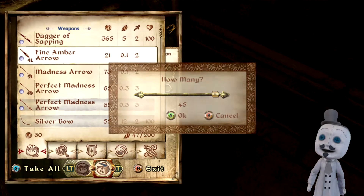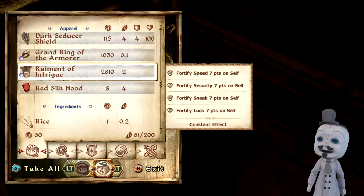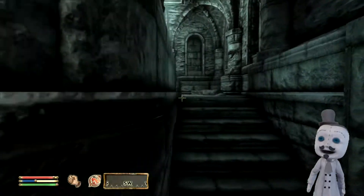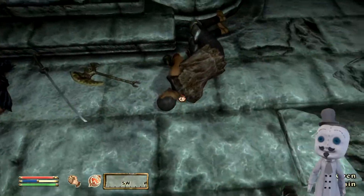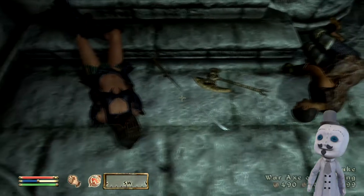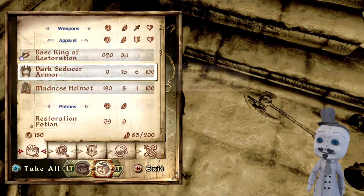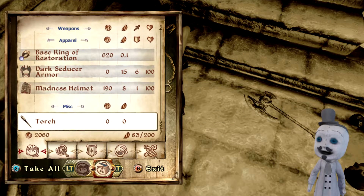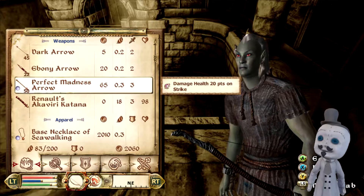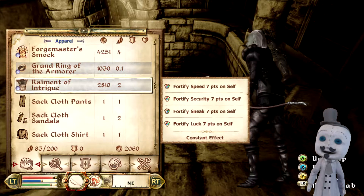Dark arrows, amber arrows, madness arrows — some decent stuff here actually. A lot of these enemies can be carrying a bank, which is actually kind of cool to know. We'll wear this stuff — why not. The raiment of intrigue looks really cool and it actually looks like something a marksman would wear.